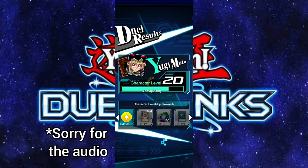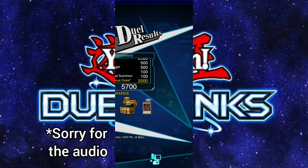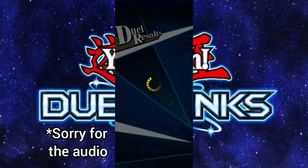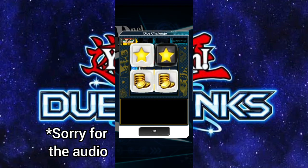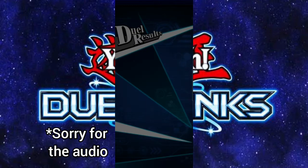That was kind of quick, but it was level 20. If you lose you don't really get anything, so you want to win as fast as possible — no point taking risks. I think what's going to happen is once we get all the dice opened up, we unlock Duke, but I'm not sure.